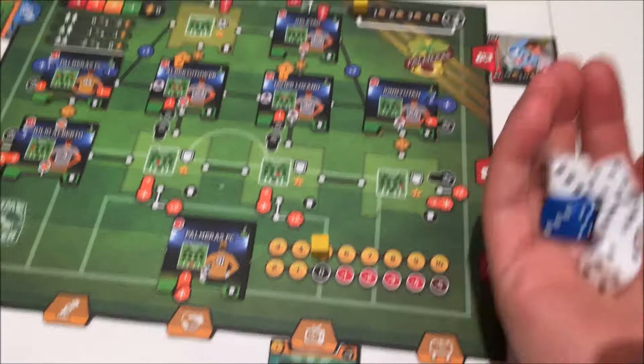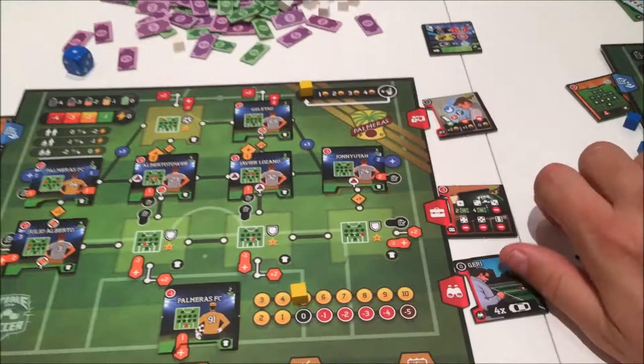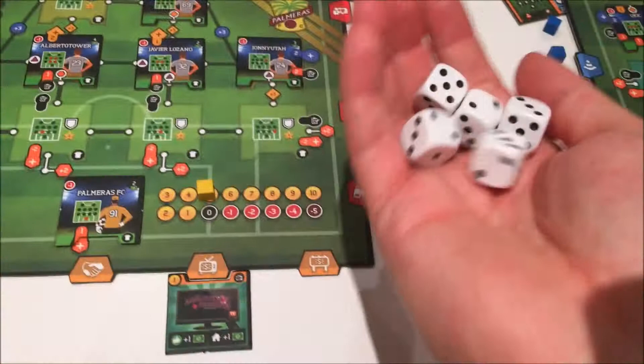Two successes — a five or six is a success — so they've had two shots. Now I'm defending with five dice. My defense level is actually minus one, so I actually need three successes to stop two shots, as you'll see from the circles. My first two are only going to end up with one shot stopped. Let's see what happens — all of them stopped!